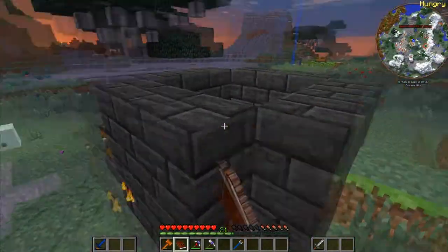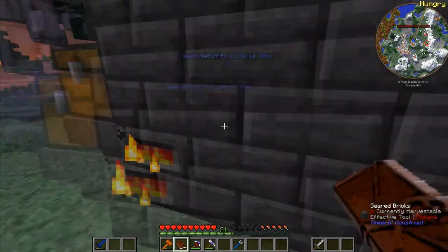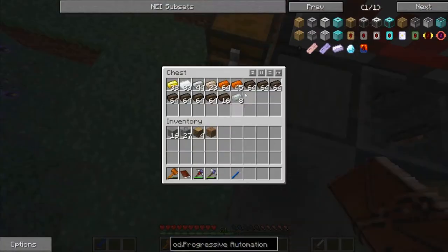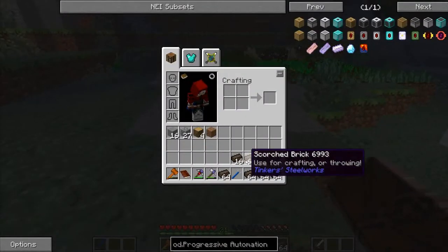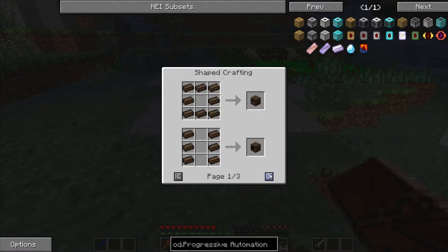We are going to build another type of Tinkers' Construct thing. I have built up a lot of scorch bricks — those are used for the steelwork so you can make steel stuff and things like that. That's not the only reason why I want to build this.